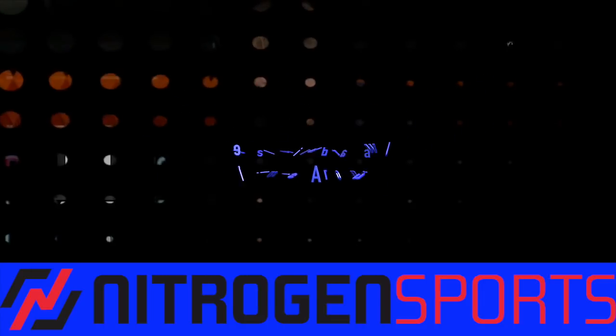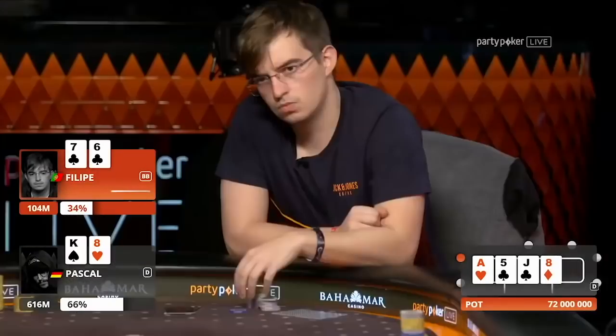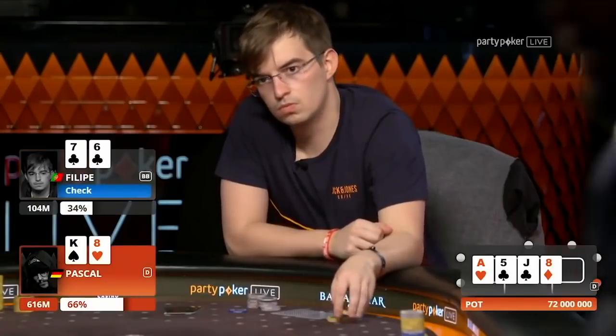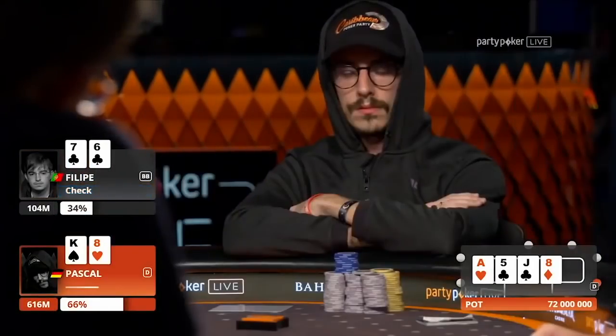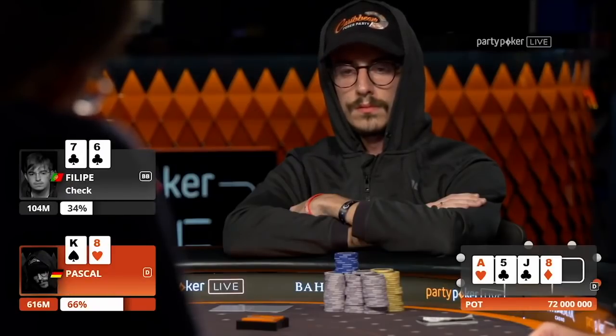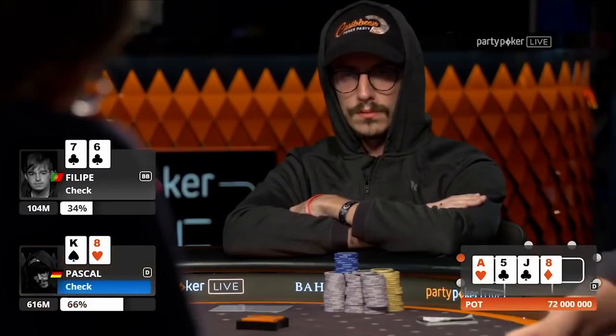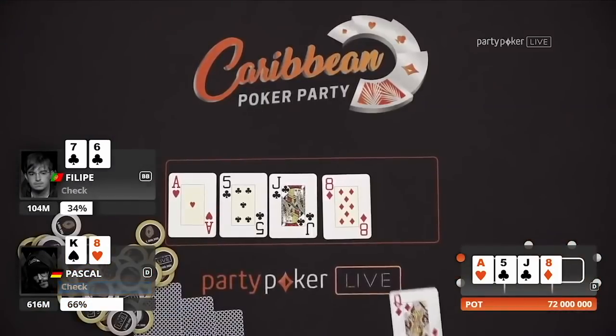This doesn't mean he can't bluff the river. If it goes check-check on the turn he could still represent some strong hands on the river. Obviously he doesn't have the strongest aces pre-flop so both approaches are definitely viable. You definitely want to have some flush draws in your check-call range, so this is not a bad one to have. He turns an open-ender here too, but it does give Pascal a pair, so he's going to check back and the river can be very interesting.